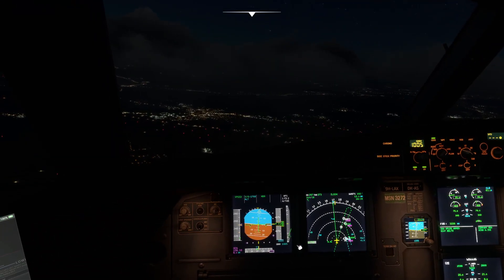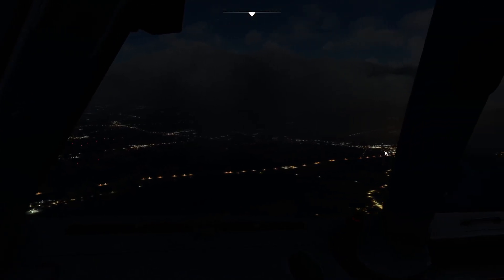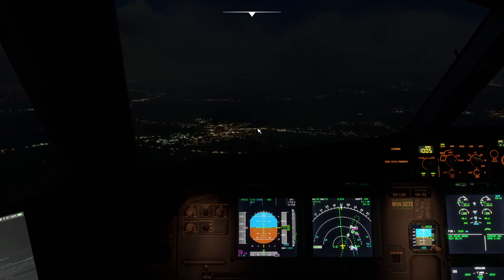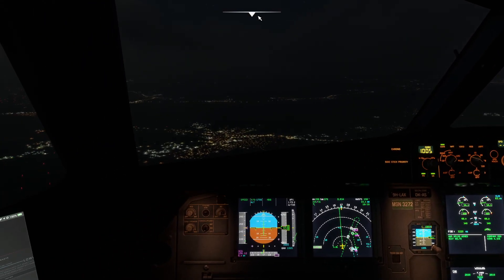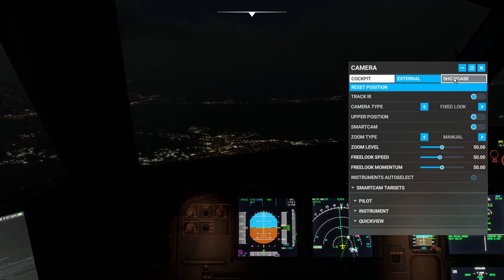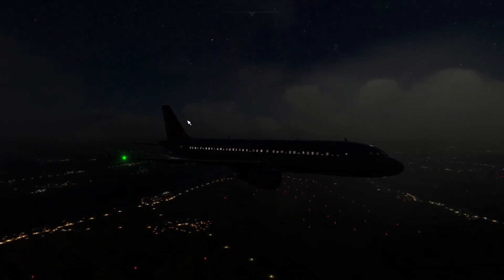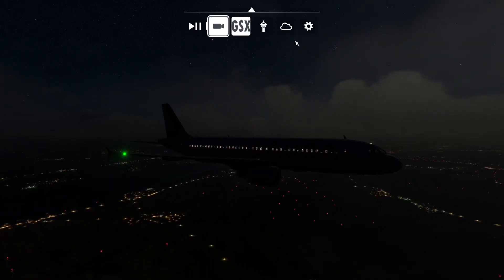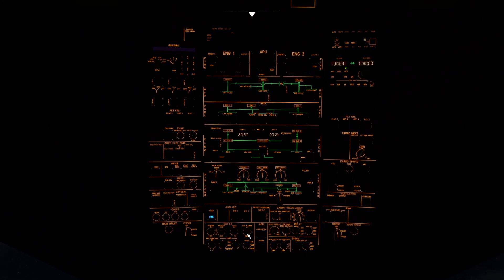There's one runway there — obviously these are different runways so I'm not concerned about them. Put the nav and logo lights on. Let's have a look outside as well. The logo light hasn't come on — maybe that's my issue. It came on before.